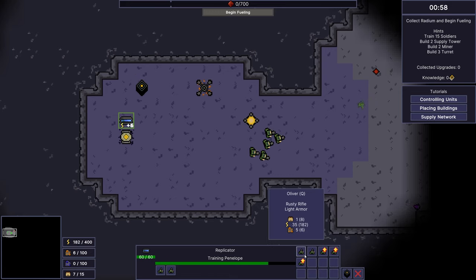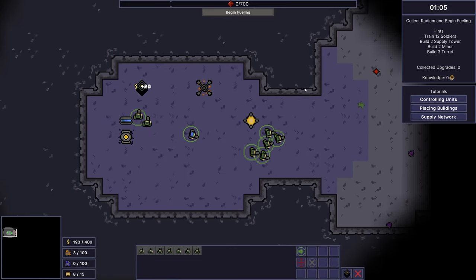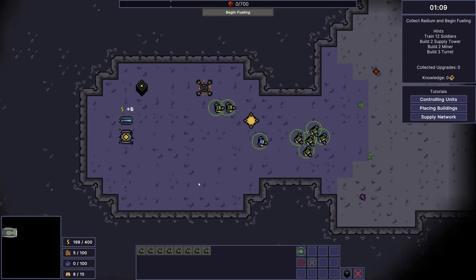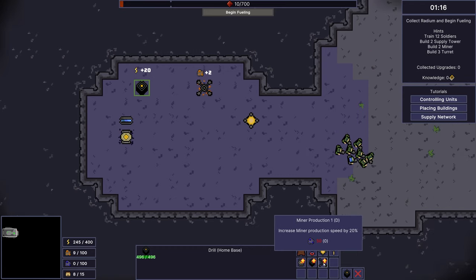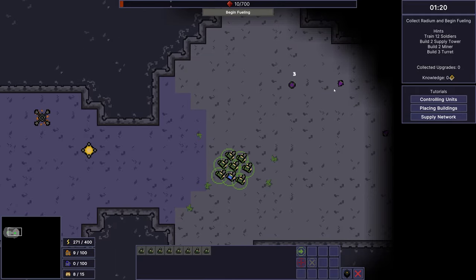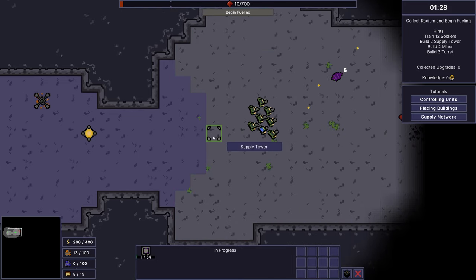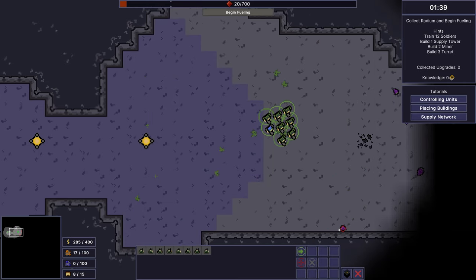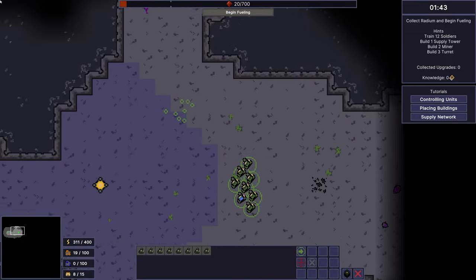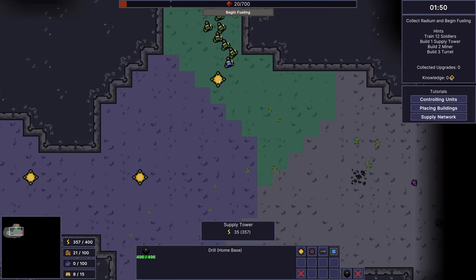There's a replicator — that's what we need to build our army. We got Penelope and a grenadier type unit. Let's get some units and move out. We need to increase energy production with the miner. We'll need to explore a little bit. We are not in the zone yet so some buildings won't work. Radium crystal — we get some.